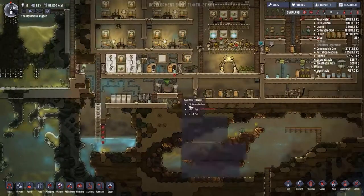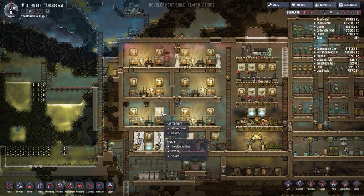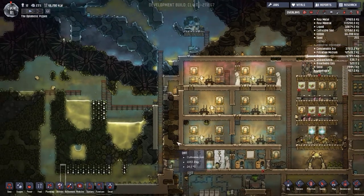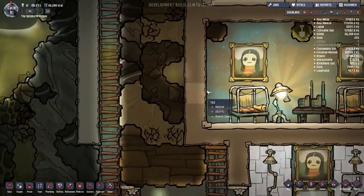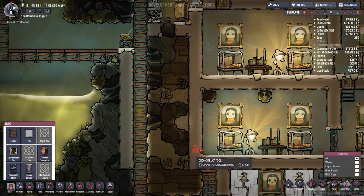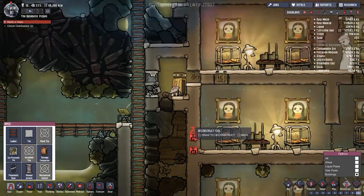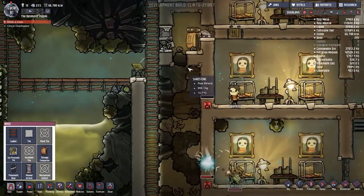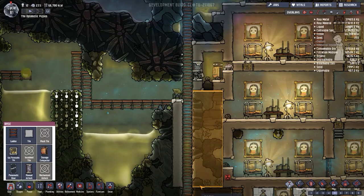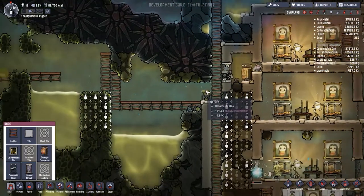Plans for today: we need to move the toilet blocks. A viewer named Sean suggested putting them over on this side, and that's a good idea. We'll put in a little airlock here and here, and we'll have to destroy some stuff to do that. Checking if there are any wires or pipes behind the wall - there actually isn't anything there, which is unexpected. Let's get that sorted.